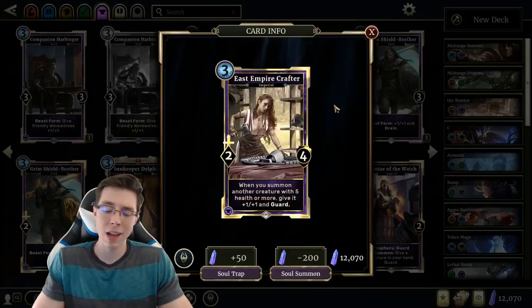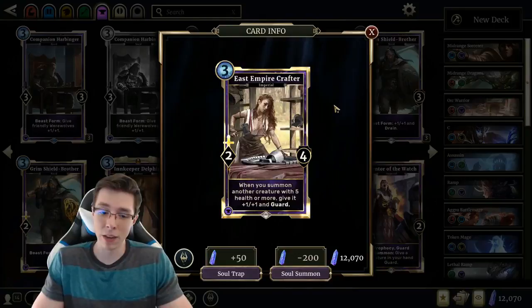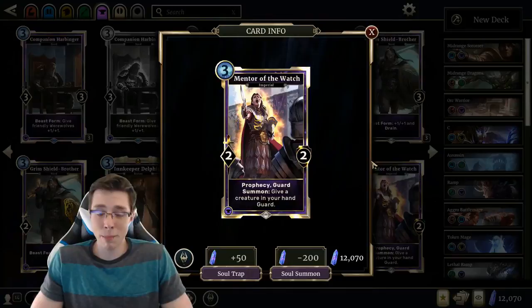In Constructed, I don't think anything really needs it. The 3-drop 3/4 with Drain is better — it's still not amazing. By itself, not a powerful enough play for Constructed. It's not that great. Nope, not touching it. 3/4 for 1-cost — not really feeling the card at all. Maybe one of the worst Legendaries in the expansion. No Fire is always better.